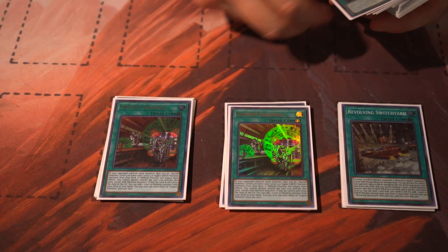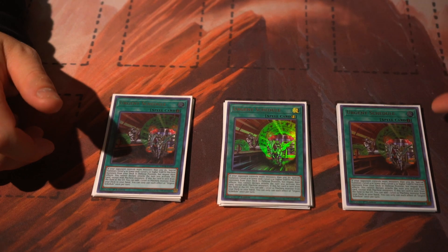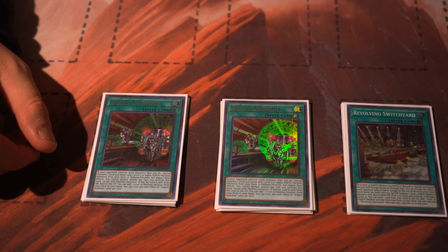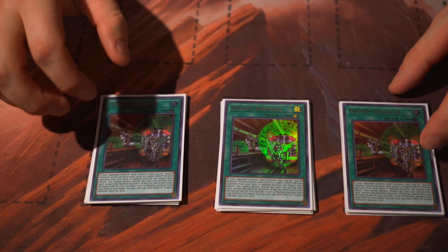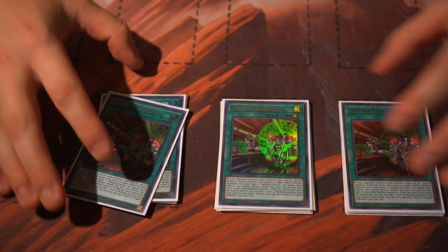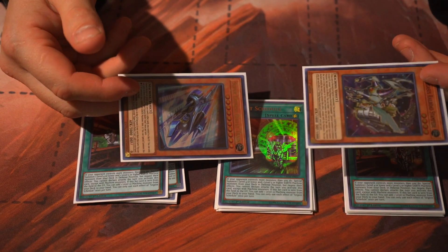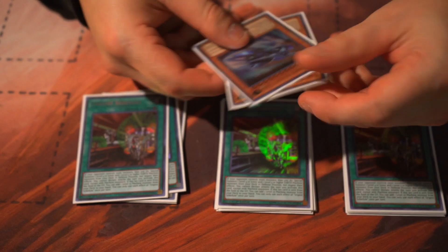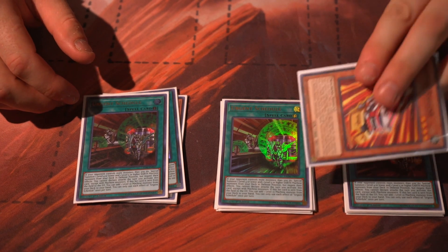The most broken spell in this deck - Urgent Schedule, a quick-play spell you can set. If they make you go first, you set this and get the effect on your opponent's turn, which can also proc your Switch Yard. Its effect lets you summon a level 4 or lower and then a level 5 or higher machine from deck. This is how you'll get your Pegasus back in the end phase, so next turn you normal summon, make them both level 10 - a one-card Rank 10 for your next turn.